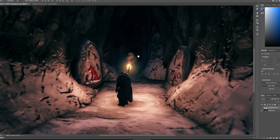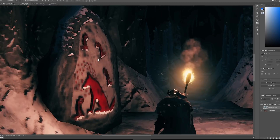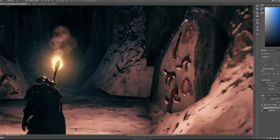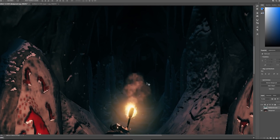So here we are in Photoshop and here's the first image they showed us. Getting a little bit closer, look at these rune stones — you can see there's some wolf carvings on them. And over here, some different carvings, different symbols.